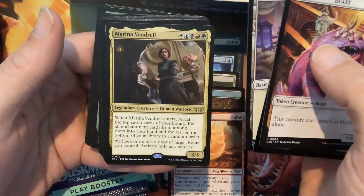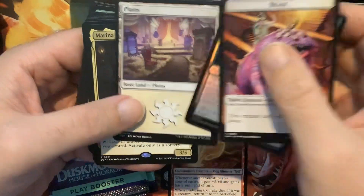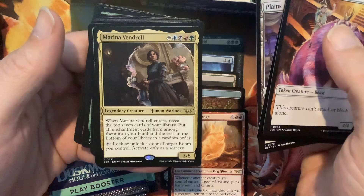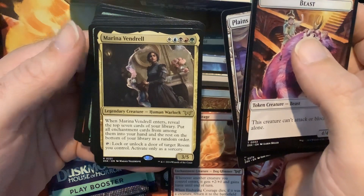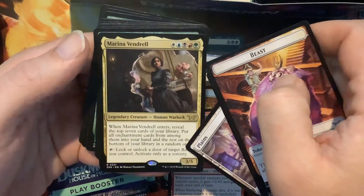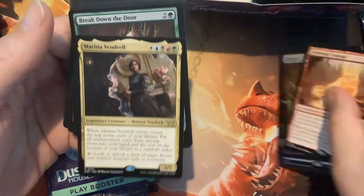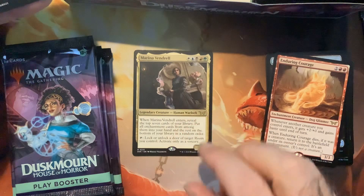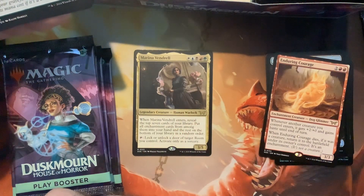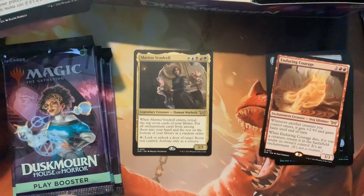Here's Marina Vendril — that's a cool rare, five colors. When it enters, reveal the top seven cards of the library, put all enchantment cards from among them into your hand. That's very cool gas, we love that. Seems great! And then you can — oh, I have to build this, she's beautiful. I just love that amount of value: instantly look into your top seven and put all the enchantment cards into your hand. Wow, that seems really cool.